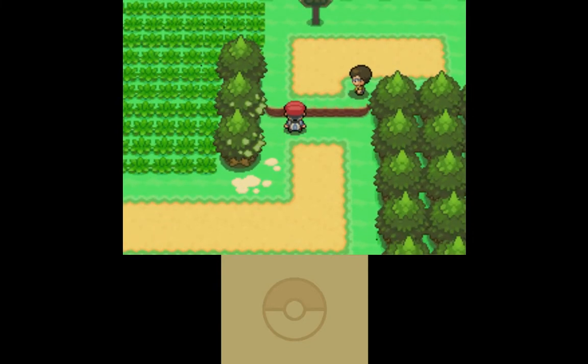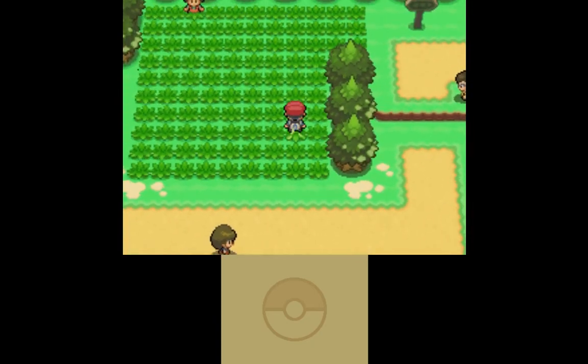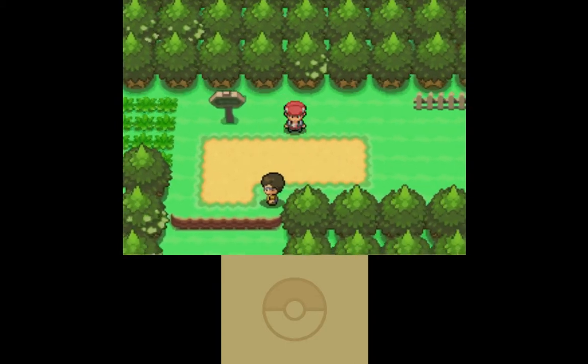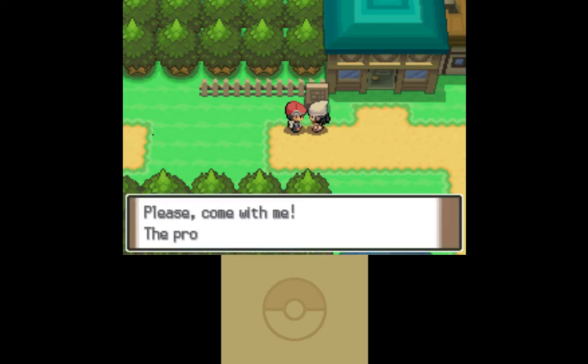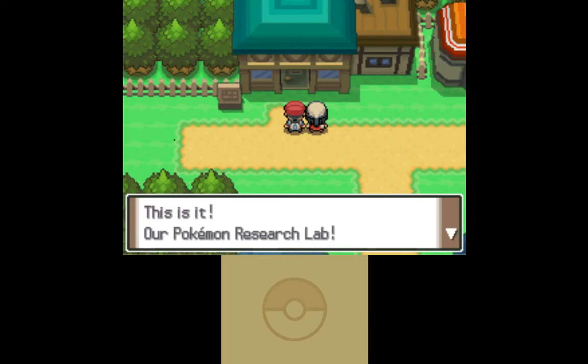The two-foot ledge — the bane of all Pokémon trainers. Actually, Pokémon trainers have a lot of banes. That's just one of them. We also dislike random number generators and Wobbuffets. Too many nuzlocke challenges have been ended by a rogue Wobbuffet.